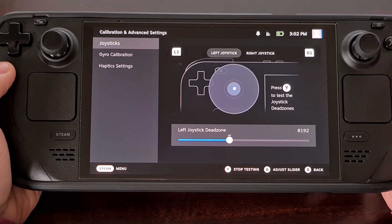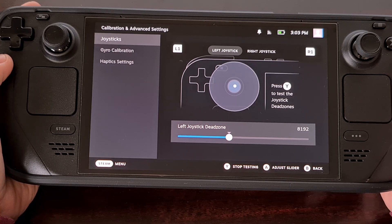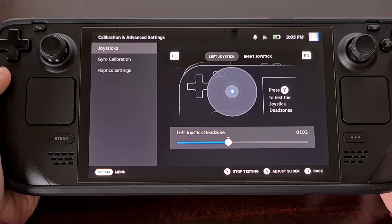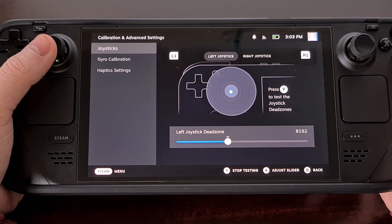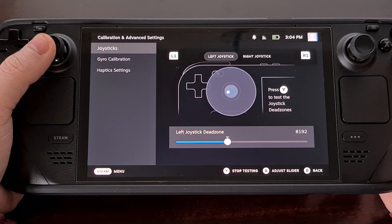For those who are unfamiliar, a thumbstick dead zone is a way for the software to eliminate any unintended movement. Some people feel that Valve's default value of 8192 is way too high and prevents the user from moving or aiming properly. And you can see that with the default setup, it takes quite a bit of movement on the joystick before we're able to escape the dead zones.